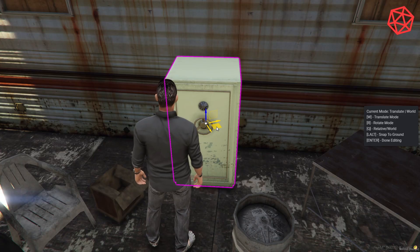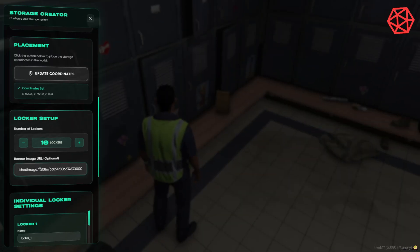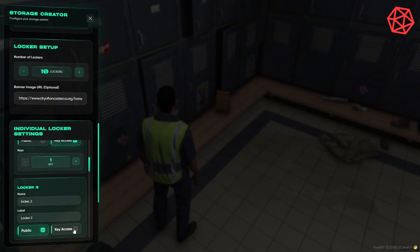You can also assign custom prop models. For lockers, simply define units per cabinet. Perfect for police, jobs, or faction storage.